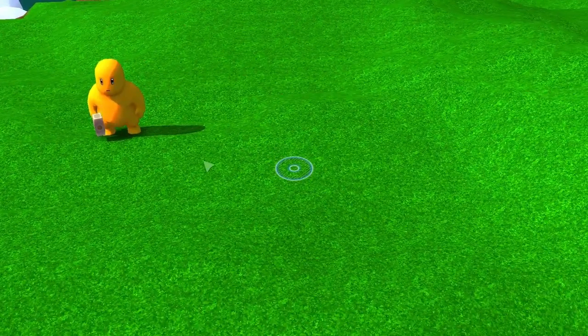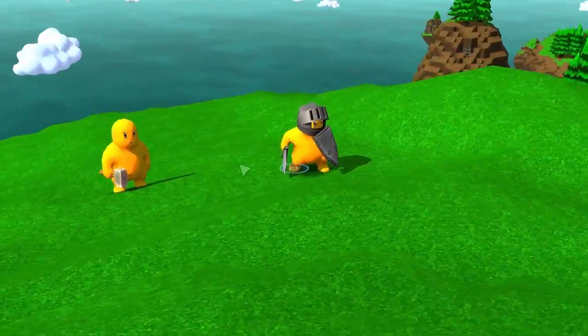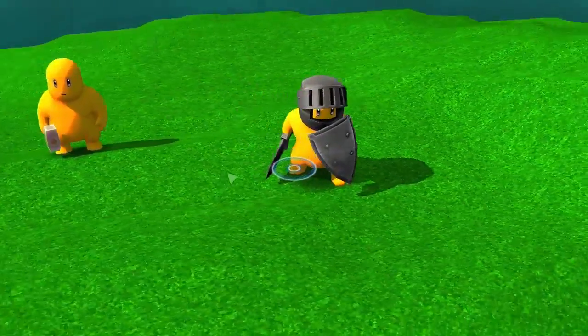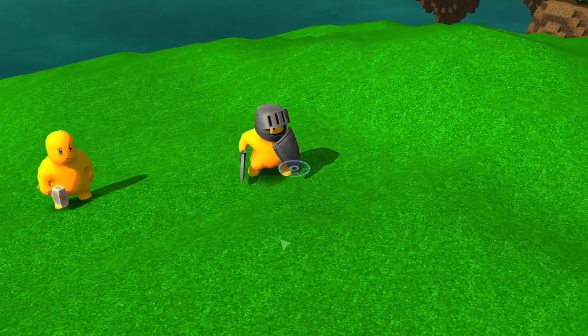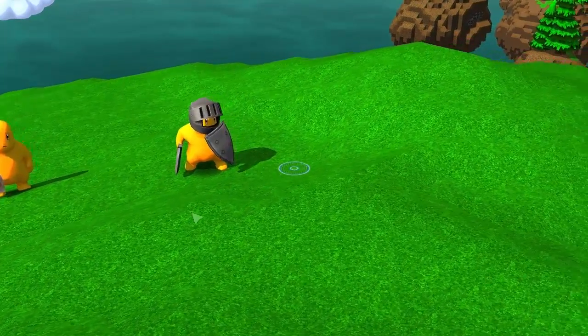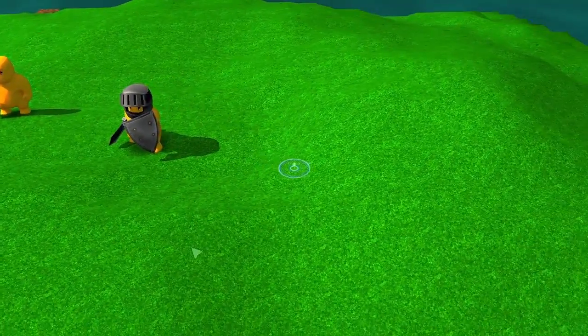The next one is the warrior. This is our little fighter — he's the basic melee unit. He's the one guarding the doors and fighting the enemies when they get in, or when you're out and need to protect your characters.